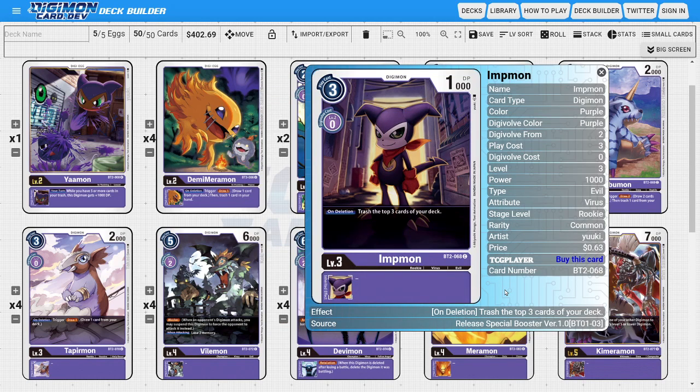Next, I'm running four copies of Impmon. Impmon is really good because he has this on-deletion ability that lets us trash the top three cards of our deck. We're utilizing Impmon in the deck because he combos with another card, and filling up our trash so we have access to pull from whatever we want depending on how you build the deck is really good.